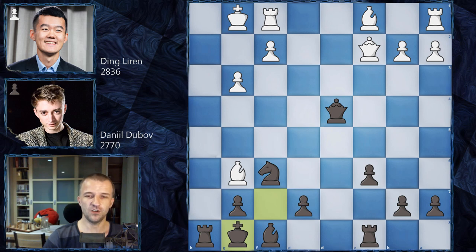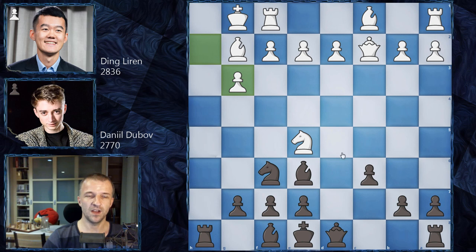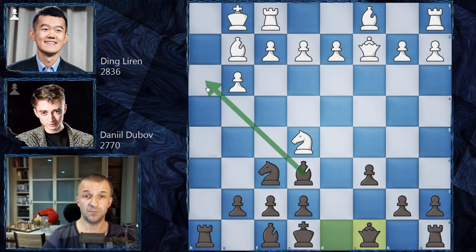Ding tried something new, and here Daniel Dubov played a much more logical move: Queen on C8, moving the Queen to this diagonal and looking at H3 together with the Bishop. A very nice battery and a well-known idea in chess. Now, as the Bishop is coming to H3, it's always a good idea to not exchange the light-square Bishop, but the Bishop would be X-rayed, so White has to move the Rook first.